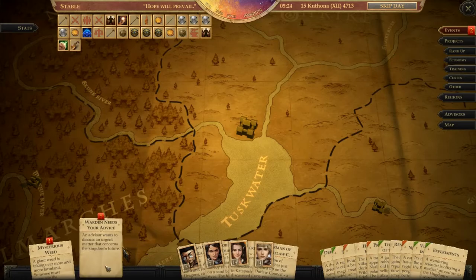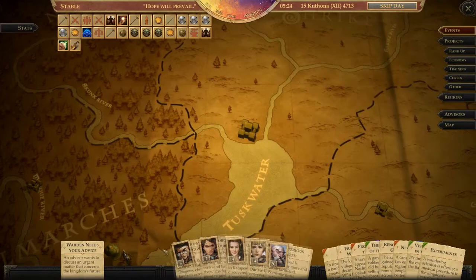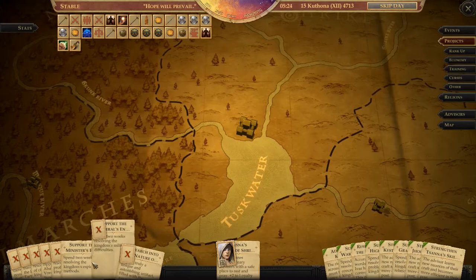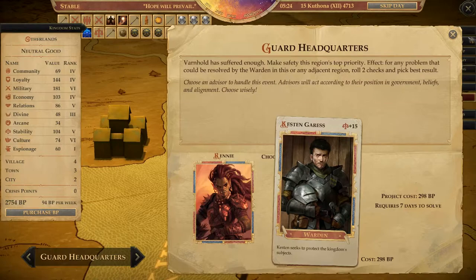Ward needs advice — we'll talk to you in a second. Mysterious Weed — you have a 90% chance to solve that, that's good. What else can we do? We could support Endeavors and stuff, but we won't do that right now. Guard Headquarters — that's gonna be seven days. We need to talk to someone first though. Let's go to the map and see what we can do in terms of upgrading things.